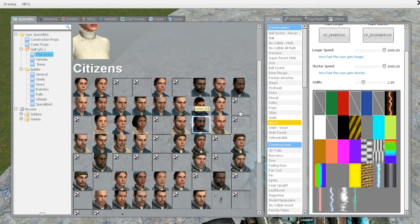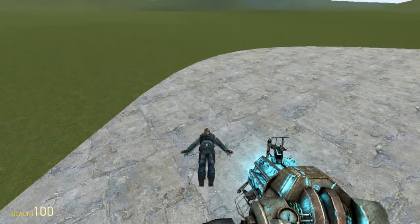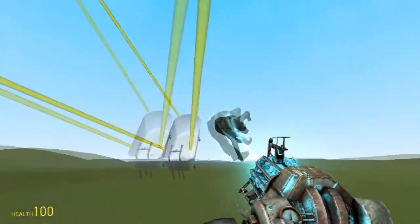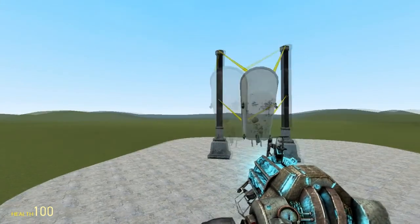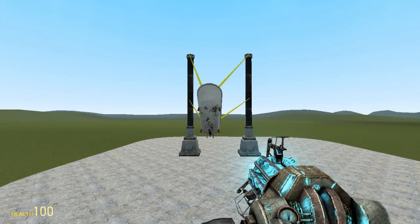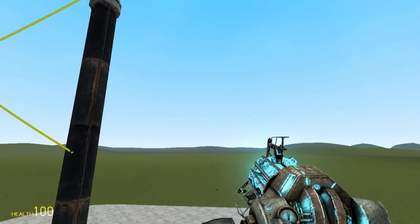Spawn any prop of your choice — even a ragdoll. I like using ragdolls because they seem to go the farthest. Let's use this generic guy — I see him a lot in Gmod and Half-Life videos. Let's throw him in here. We'll also be measuring how far he flies. That did not suck!